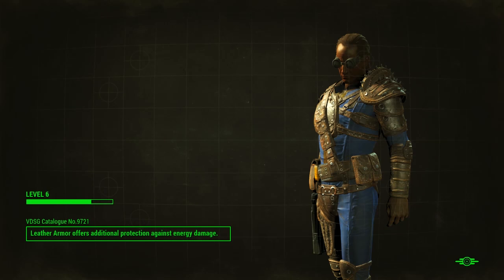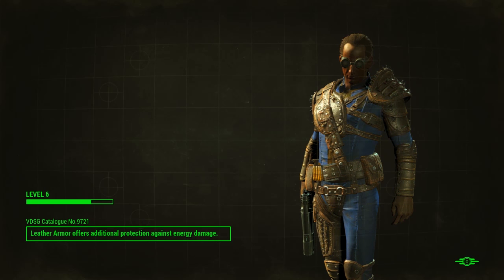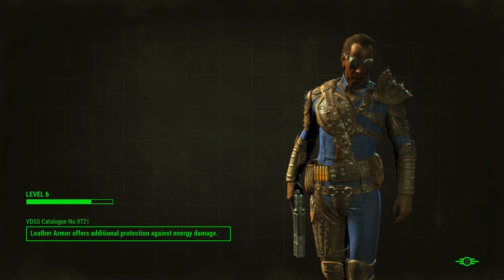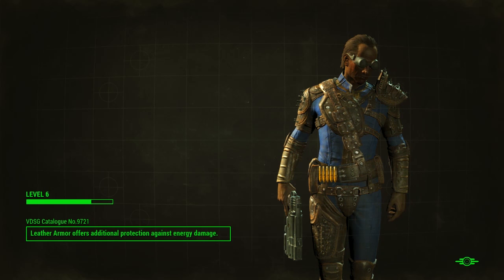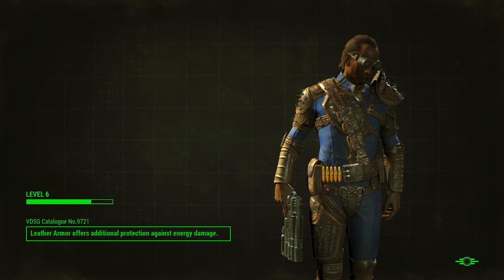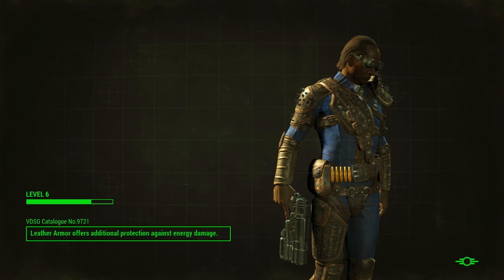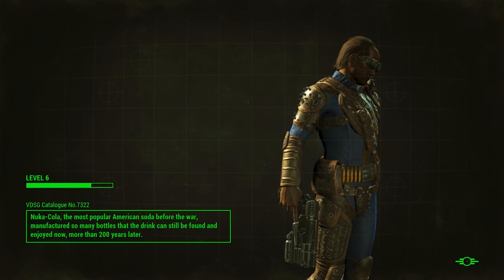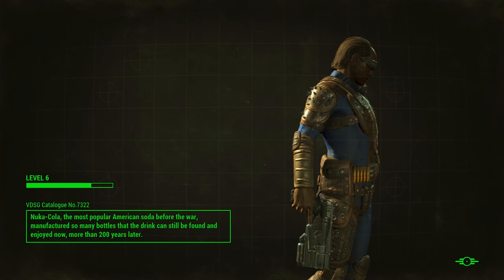Ten Pines Bluff. Is that what I'm supposed to look like? Leather Armor provides protection against energy damage — good to know. I'll have to mess around with the armor crafting a little bit more. Though it looks like no matter how much boosting you give to it, you still look kind of weird and dopey. Not the end of the world. Let's turn to this quest, and then I think I will have to go eat dinner.